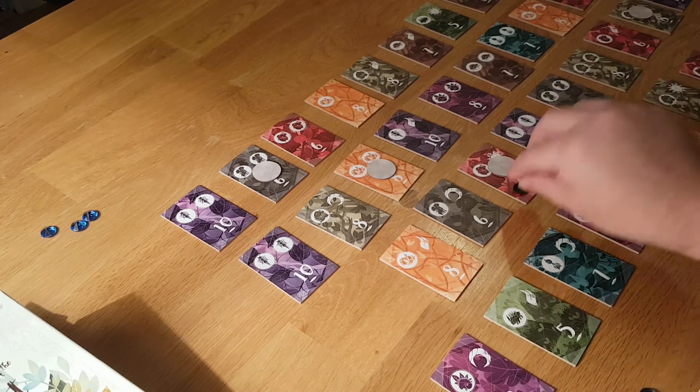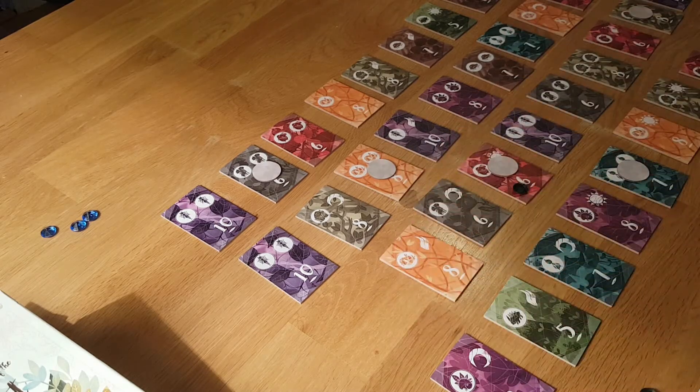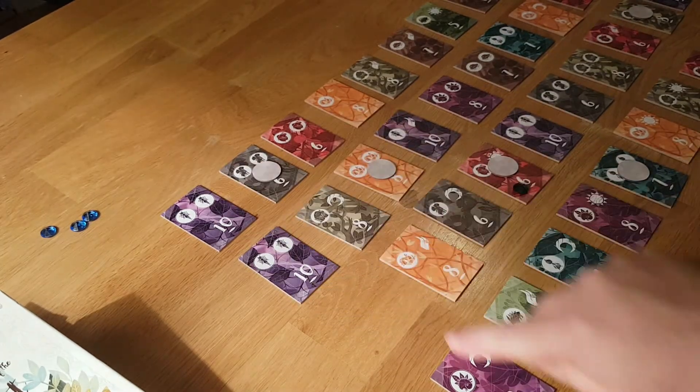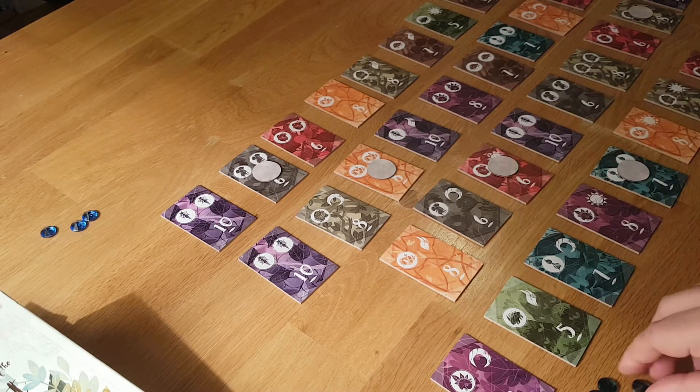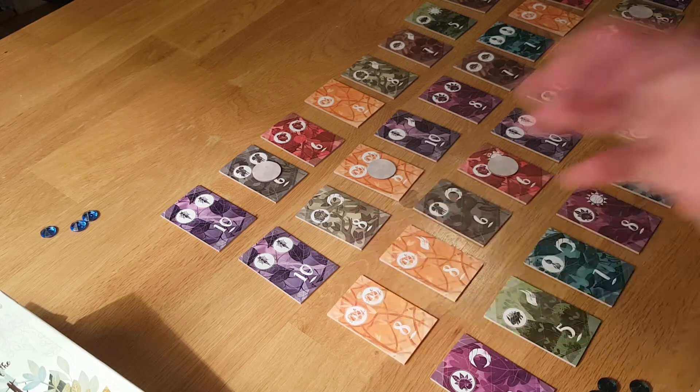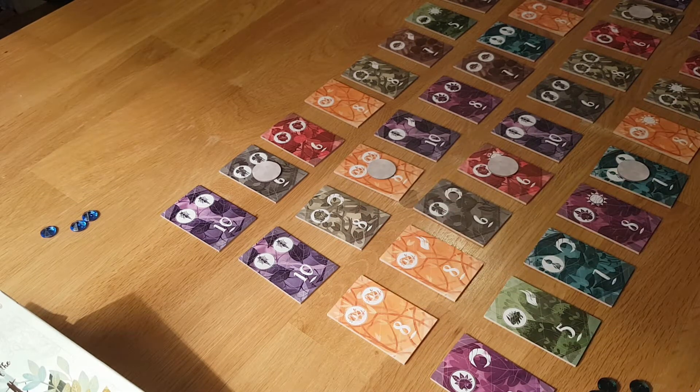If someone else wants a bookmarked tile they have to spend one of their gems to the box — so they only have two left — then give yours back so you can take it. You can only take end tiles as the forest shrinks. Once all the tiles are taken we score up; person with the most points wins. It's a quick simple 20-25 minute game, but there are quite a lot of decisions because gems can lock out quite a lot of people.